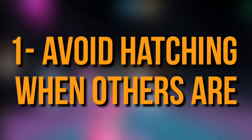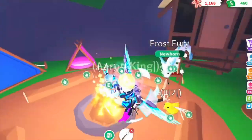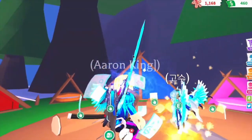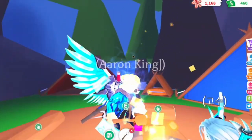Number 1: Avoid hatching where others are. Another thing to avoid is hatching where a lot of people are hatching. This would result in getting the most common ones and not getting a legendary, because everyone will be hatching and getting the same things. Whenever you log into a new server, try to hatch 5 to 10 eggs. People have tried this hack and they ended up hatching a legendary.